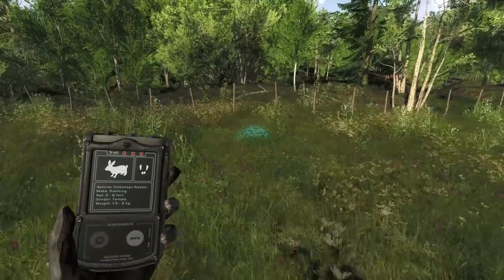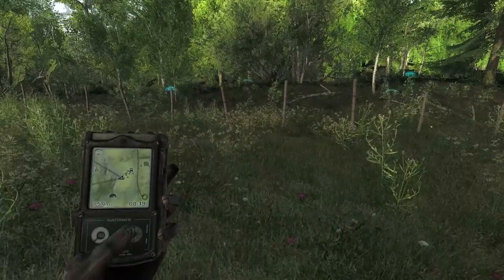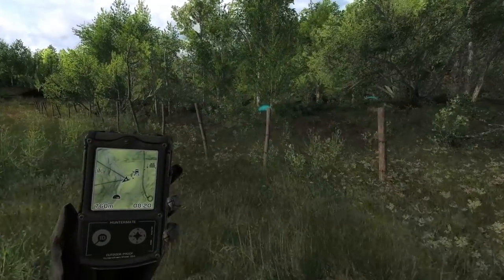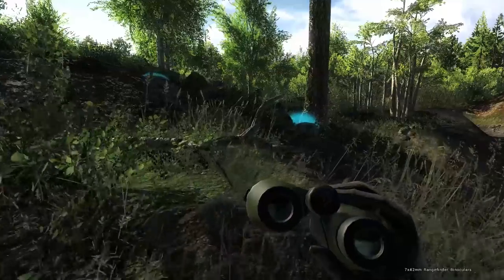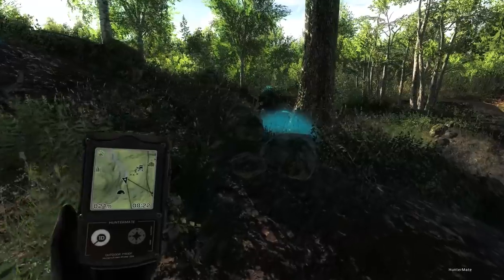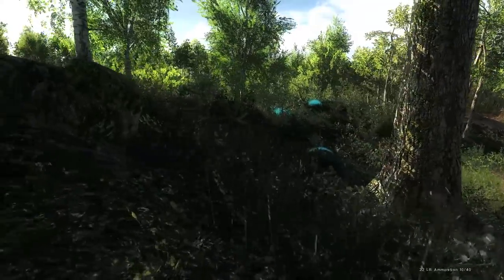We do have a max weight rabbit track, 1.5 to 2 kilograms, and it is very fresh. I'm thinking it's probably sitting right over here in the trees somewhere — it just fled when I came into this field. I would say it is down here somewhere by this riverbed. The problem is, for whatever reason, the rabbits love these little thick areas by the riverbeds, and they're just so hard to actually spot in — and of course I'm using a .22 pistol, thanks to somebody.